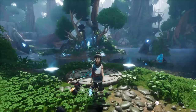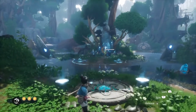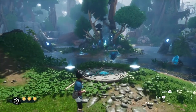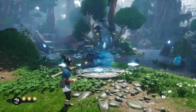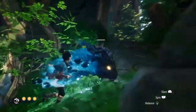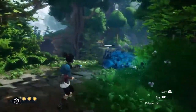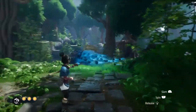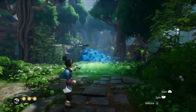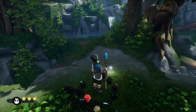Go ahead and summon our little rot dragon. Go ahead and lead him over to you. We're going to lead him up this path again — don't let him get too far ahead of you. You're going to come over here to this pile of leaves. Go ahead and attack the pile of leaves, dispel it, and there's your little rot underneath it. Go ahead and collect it.